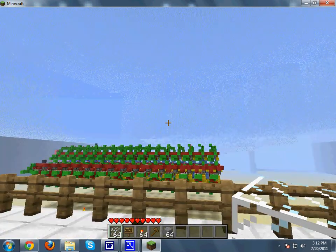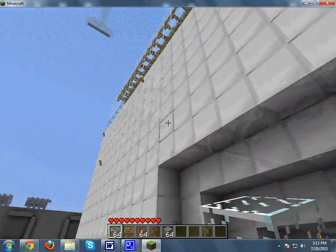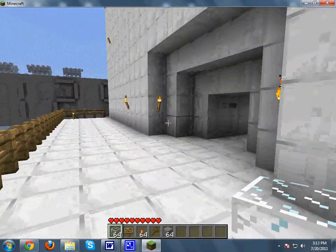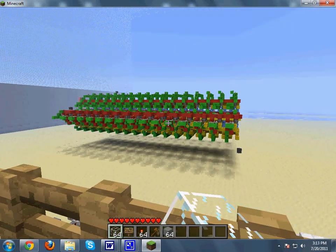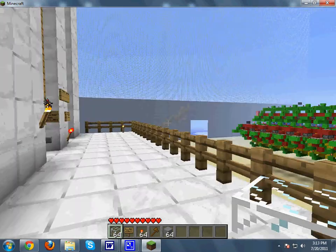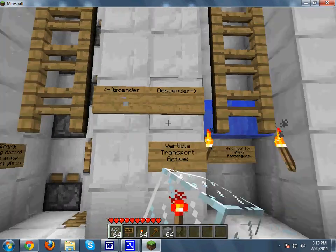Here's the lab — yeah, pretty big so far. Here's the entrance. Basically, I have the elevator, a piston clock which I'll explain in a minute, I redid my CPU, and I have some RAM in the corner. But first, I've been making these ascenders and descenders like mad.